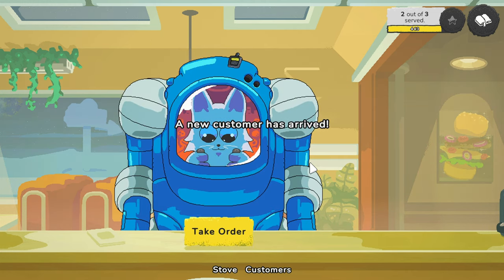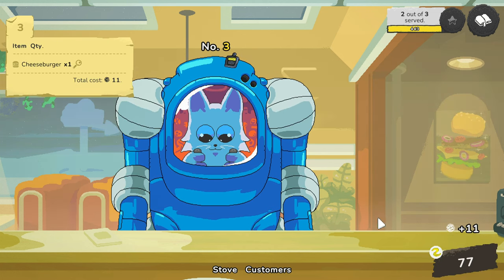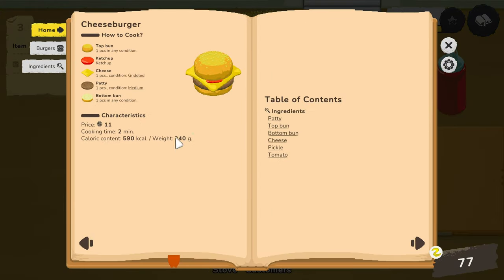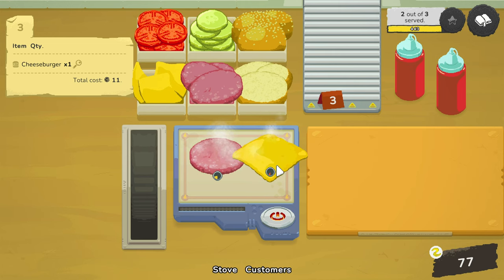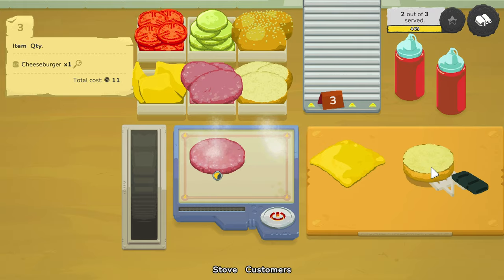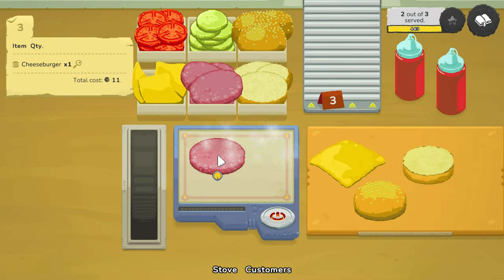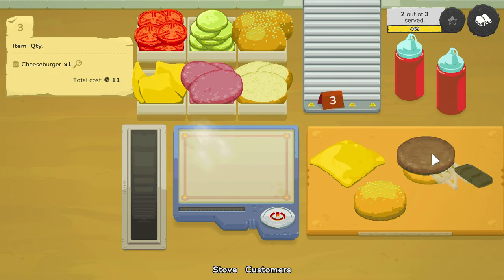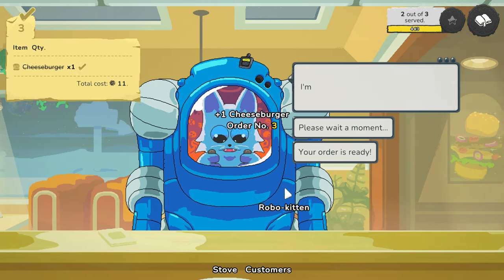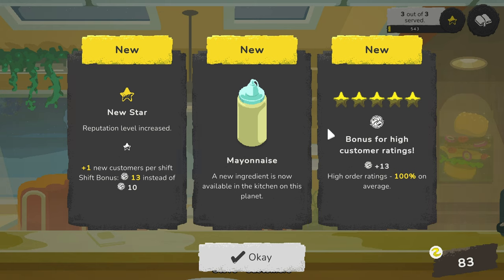Get the bottom bun on — should cook quicker than the burger. Then the top bun. Patty, cheese, ketchup — come on! Patty, cheese, ketchup, burger, serve. Your order is ready — one hundred percent! Achievement unlocked — First Star. Get your first reputation star! Reputation plus eleven — new customers per shift. New ingredient: mayonnaise now available in the kitchen on this planet. Bonus for higher customer ratings: plus thirteen. Shift bonus thirteen instead of zero.